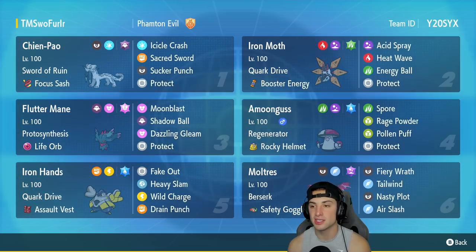In our second slot we're rocking Iron Moth. This Pokemon pairs up perfectly with Fluttermane because it has Acid Spray which lowers Special Defense, allowing Fluttermane to come in and absolutely dominate. It has Quark Drive as its ability with Booster Energy as the item, and its other three moves are Heat Wave, Energy Ball, and Protect.